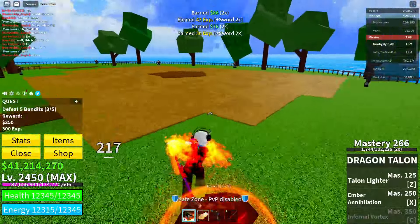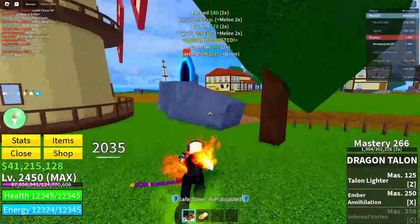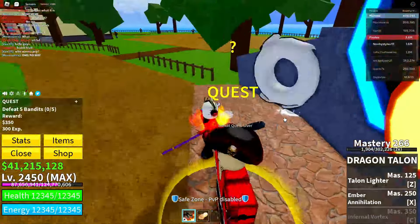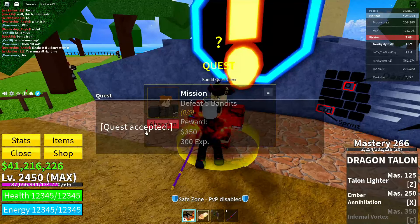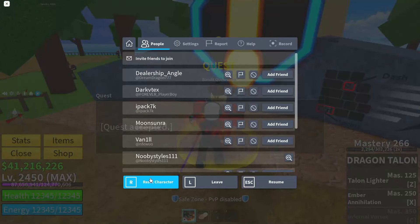We are almost done completing the bandit quest. After finishing, go to the same quest giver, click on bandits, get the same quest, and complete it again. Then go to the quest giver one more time, get the same quest, but this time abandon it while the quest completed screen is on.